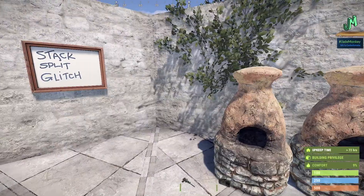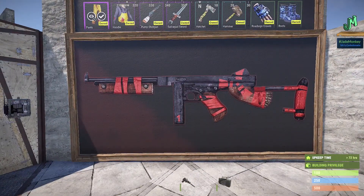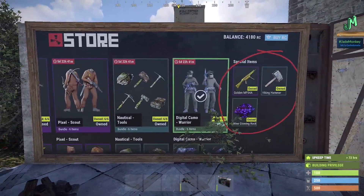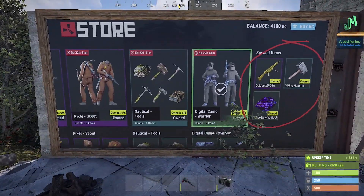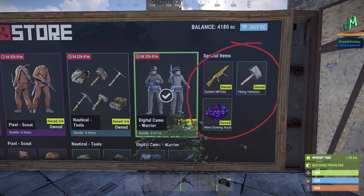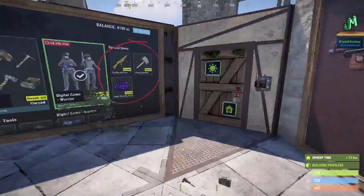Regarding skins and the skin store — the Tommy year-one skin is still not out yet. We're assuming it's going to drop this week. You'll be able to claim it for free and it's really sharp. The Tommy is my favorite weapon. The skin store also got a facelift with a revamp for sets, and there's now a special items section — if you scroll to the right you'll see things like an MP5 skin, a wine skin, and all kinds of cool stuff.